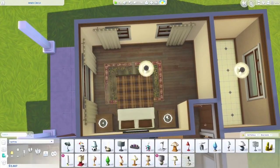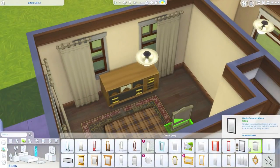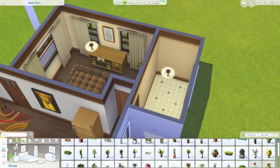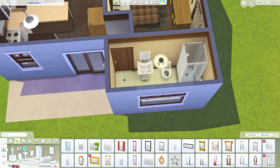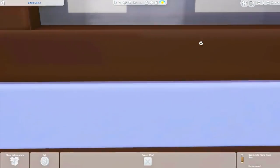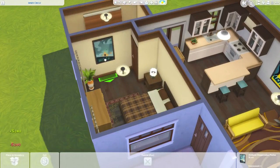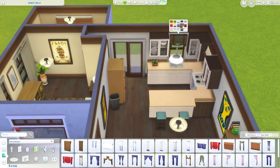I also like to add wall decorations because that really helps a build feel complete and homey. I used those movie posters in three places throughout the house — they were fairly cheap, around 100 or 200 simoleons. Now we're on to the bathroom, which is very simple. I kept to the cheapest shower, cheapest toilet, and cheapest sink. These are usually the plumbing items I use in starter homes because they're so cheap. My starter home bathrooms tend to all look the same, but that's fine — you have to save money where it counts, and plumbing can get very expensive.